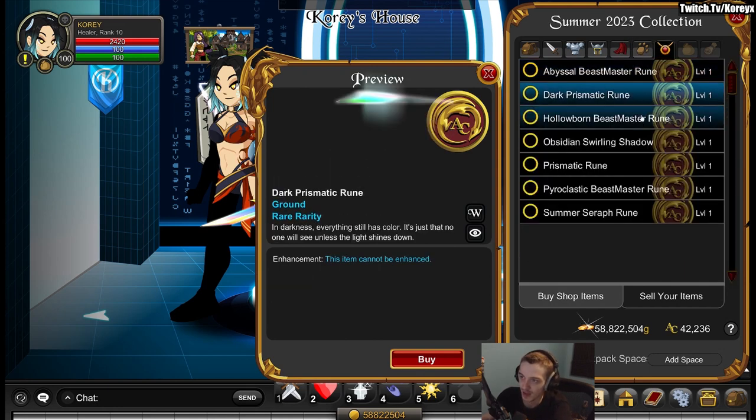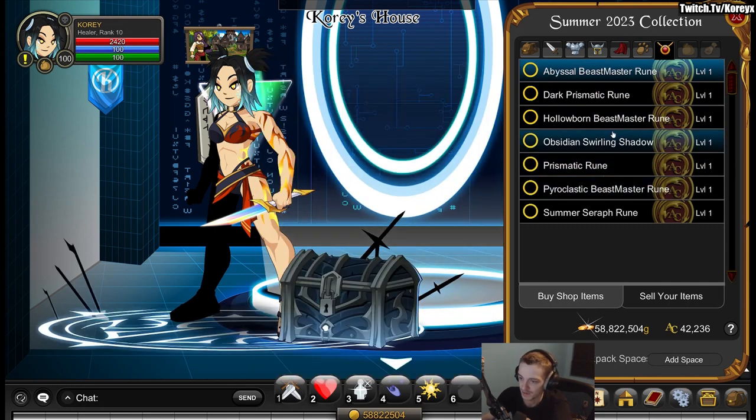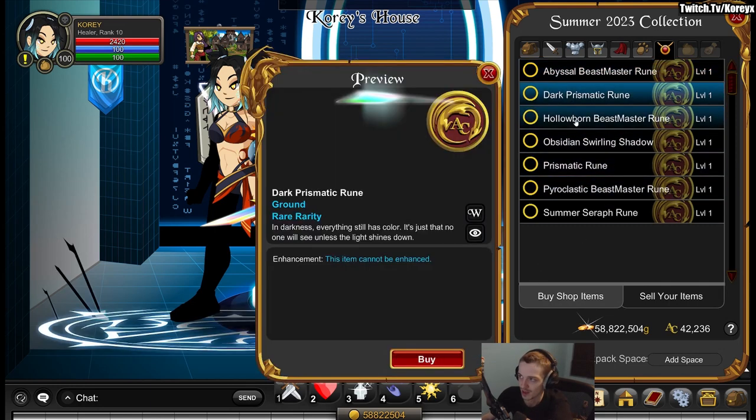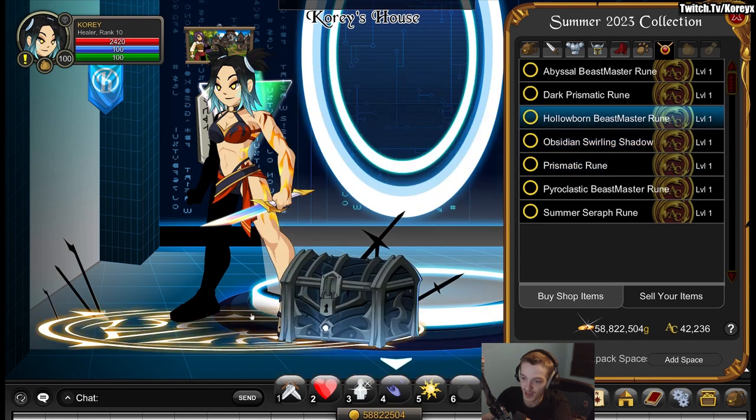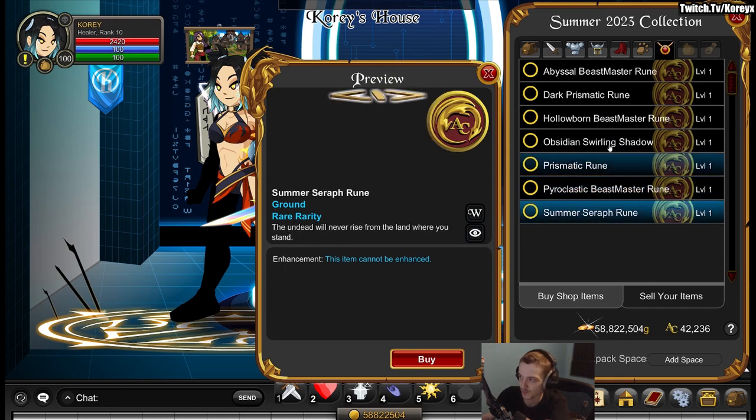No new pets. There are some ground runes — not a big fan of the little spikes coming up, though the bottom part looks alright. There's an orange one which is eye color custom on the orange. And then just one more. That's it for the 10k chest — that's all the additions.